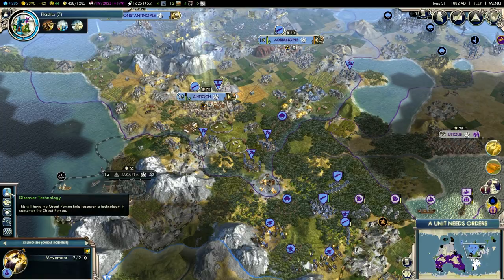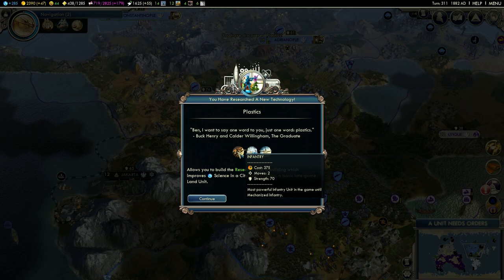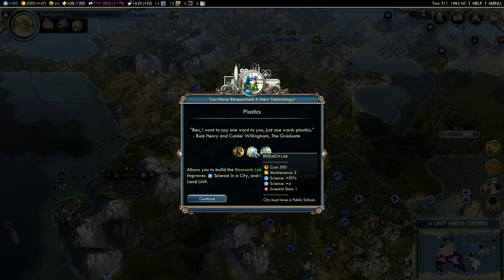I want to say one word to you — just one word: Plastics. Now we can upgrade all the way to infantry, and a research lab will help a great deal with science.